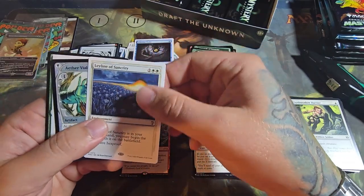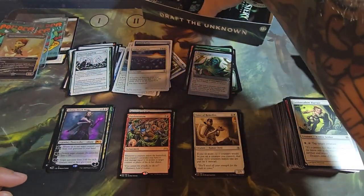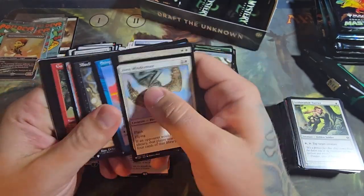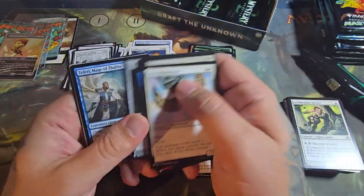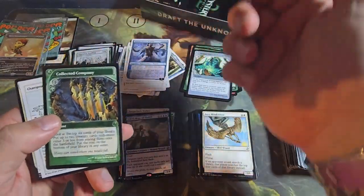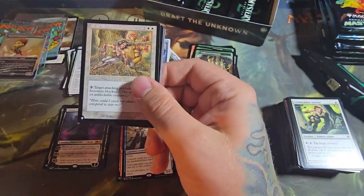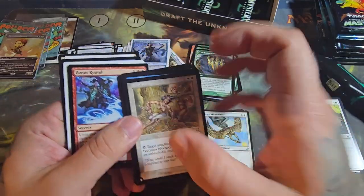Leyline of Sanctity, Aethervile, nice. Phyrexian Seedling. The Mind Sensor up front. Narset, nice. Collected Company — double Collected Company, I pulled two of those. Is Collected Company still like a $30 card? I haven't checked that in a while.